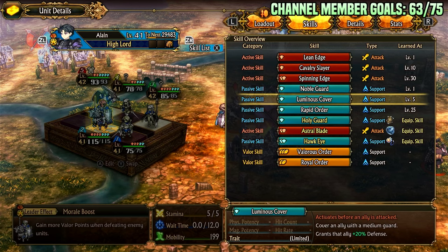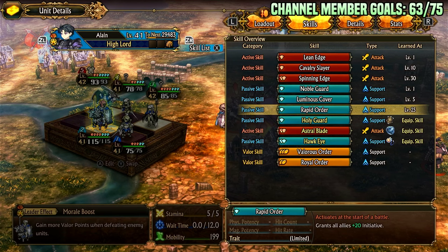Luminous Cover lets him cover an ally and grant that ally plus 20% defense. Rapid Order is a good ability, but in certain team comps it's not really worth using — there are usually better start-of-battle abilities. Plus 20 initiative is a big deal, but especially if you're running Rosalind in your team, her start-of-battle ability is way stronger. It's nice if you're not running something else with a competing start-of-battle trigger.